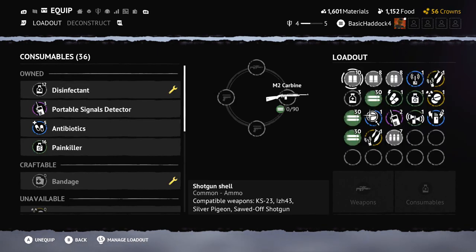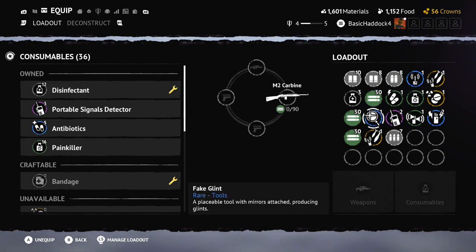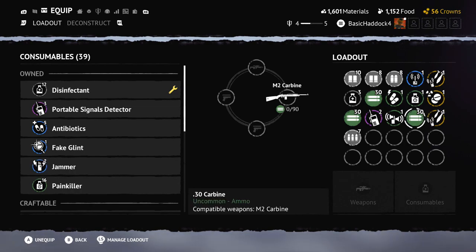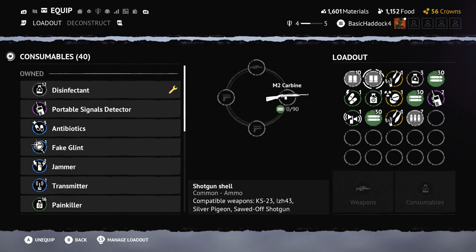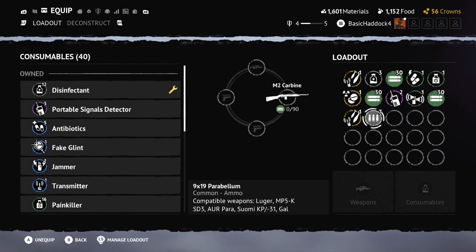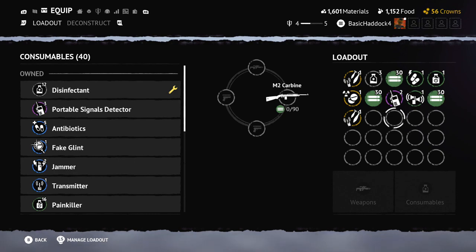I need to get rid of some of the consumables. I don't need the portable signal detectors — actually I need to keep that alarm trap. Jammers, nah. We do have these extra bullets — 90 bullets for the carbon rifle. I love using this gun. I need to keep some consumables on me just in case.